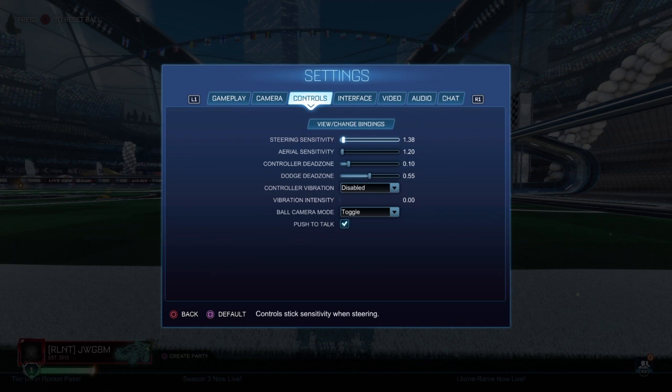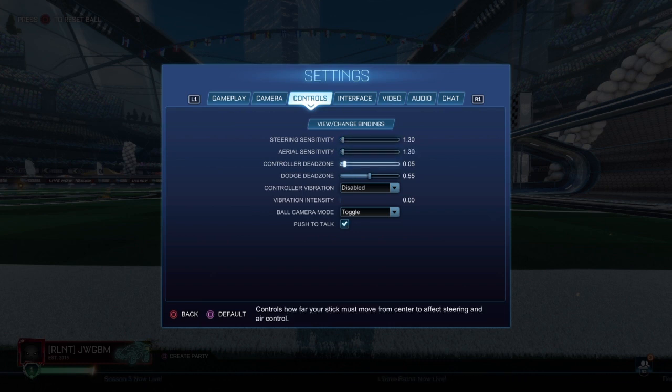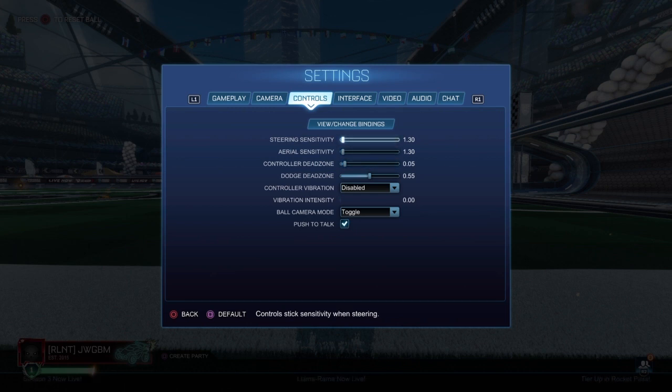Those are fairly consistent, safe settings — if you're not the best, you can use them to not miss the ball. I know some players like Astral and Justin used really high sensitivities, just shy of 2. But just keep it solid. I'd recommend 0.05 for controller dead zone and 1.3, 1.3 for sensitivity.